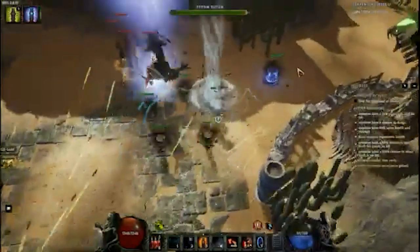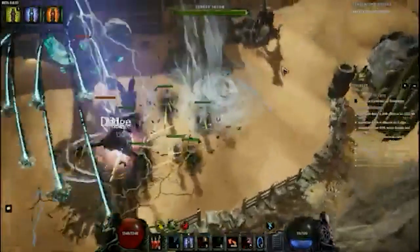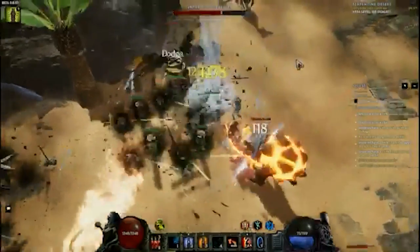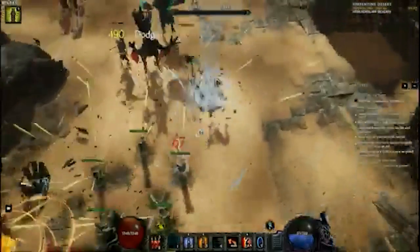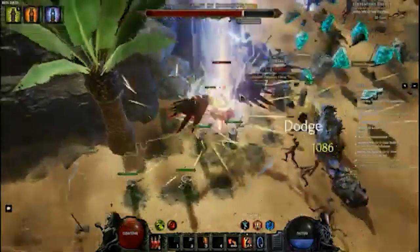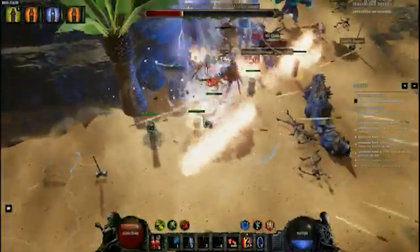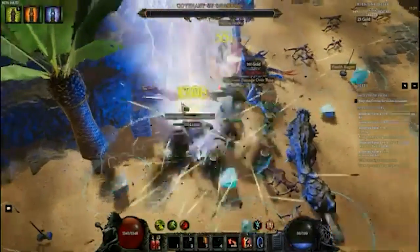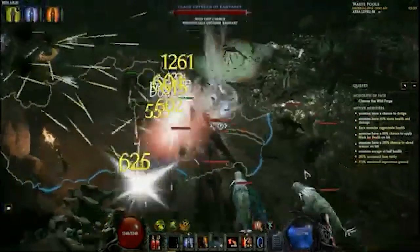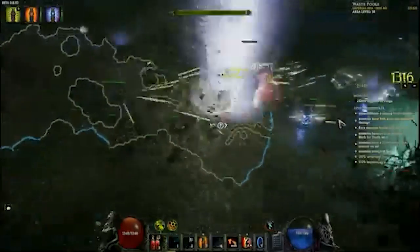He is also running the cone node on thorn totems. Thorn totems, if you did not know, shoots a bunch of projectiles, but only one of them can hit the enemy at a time — they can't shotgun. But from what I've seen on footage and what he's told me, the cone nodes are a lot better overall for clear because it makes the actual thorns a lot more reliable, whereas if they shoot all the way out, it's not really reliable.